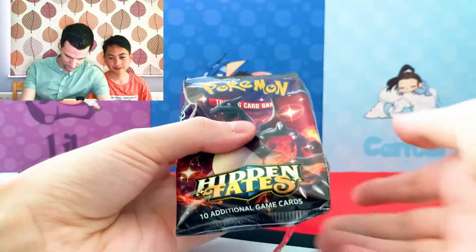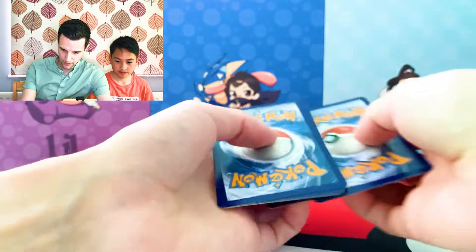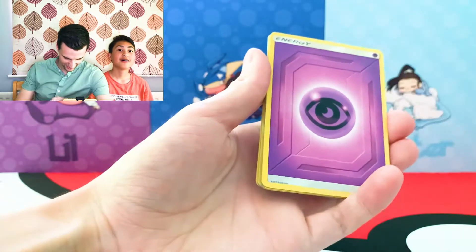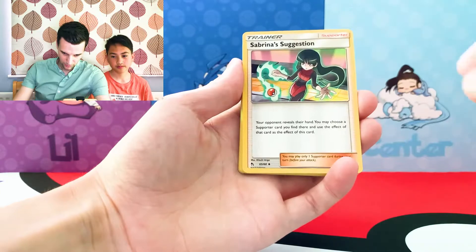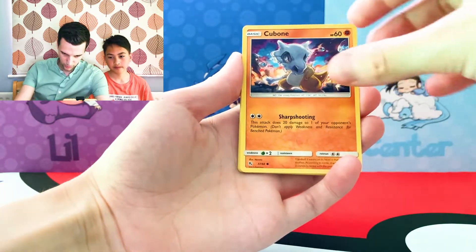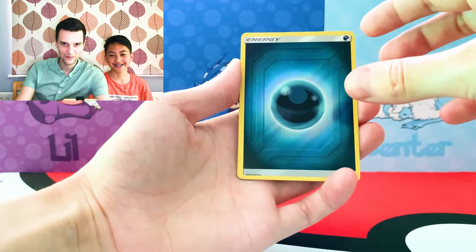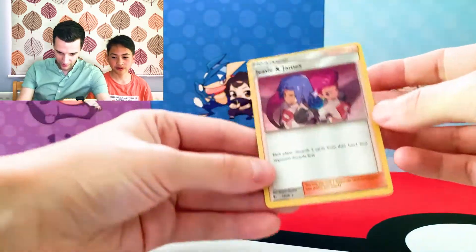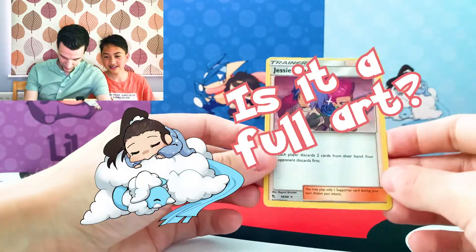That brings me onto my last pack — the Charizard pack. Online code, four to the back. Energy — Psychic, Fire, Fighting, Psychic. It's meant to be, this is my pack. Magma. Misty's Gym. Sabrina's Suggestion. Ekans. Geodude. Cubone. The Eevee. A Hollow Dark Energy — shiny. And for the rare — Jessie and James Hollow! I thought it was just a normal card. Is it a full art? No.